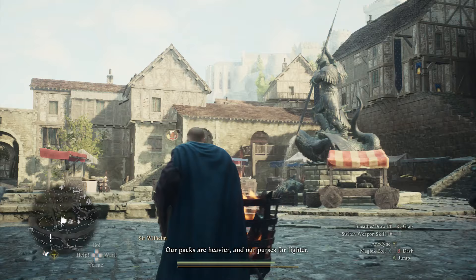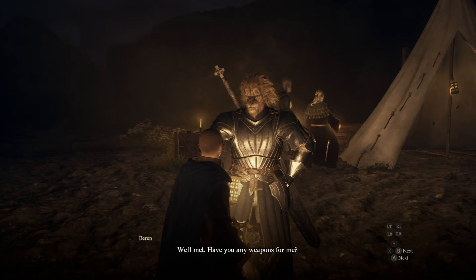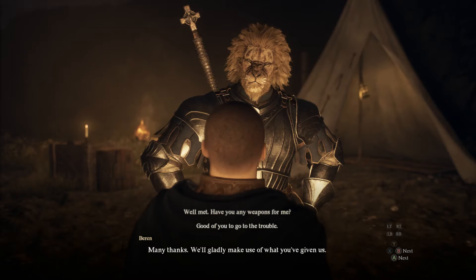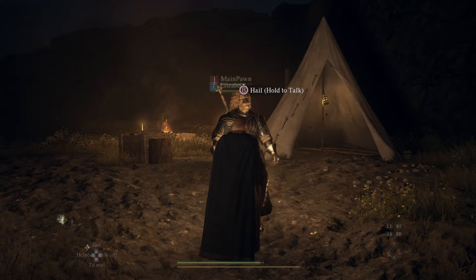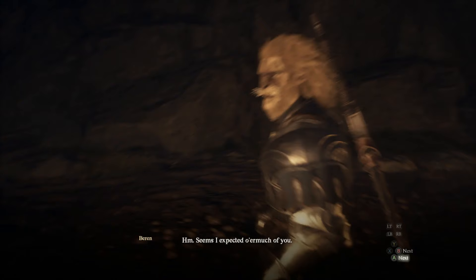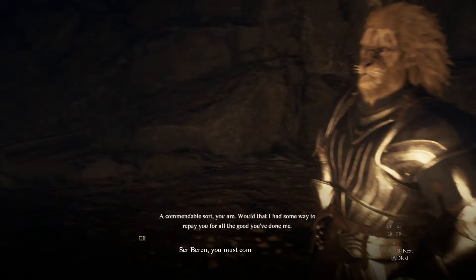Once you've got the swords, return to Baron at his tent — he only appeared for me at night. Once you find him and give him the swords, you've progressed further in the quest. Just talk to him again and this will lead you to a spar with him. It doesn't matter if you win or lose — I accidentally lost by stepping out of the arena since I'm a sorcerer. Either way, you'll still progress in the quest.